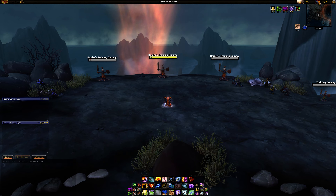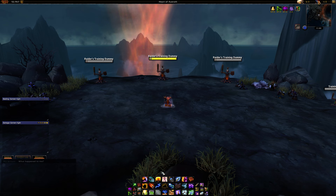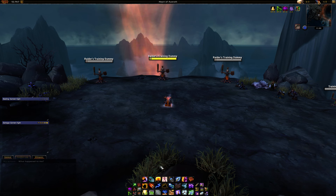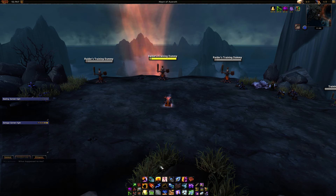Not much has changed — you can find all this info on stormearthandlava.com as well. But the main thing you want to do is at about minus 3 seconds before your pull, you cast Fire Elemental, then you cast your pre-pot with Elemental Blast.